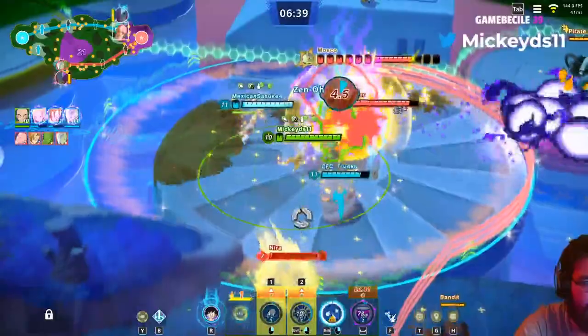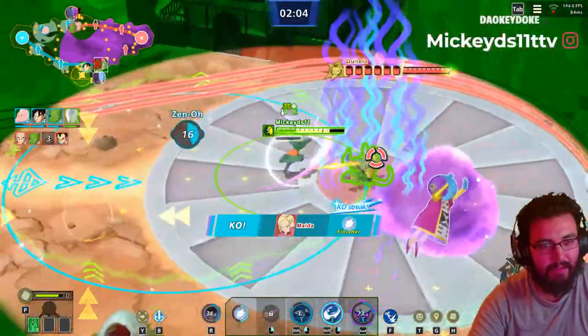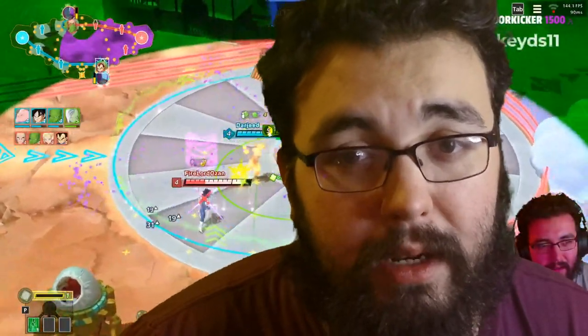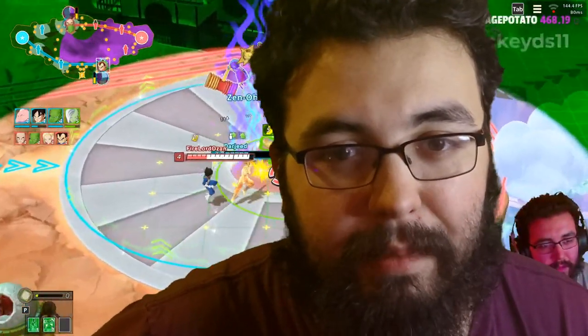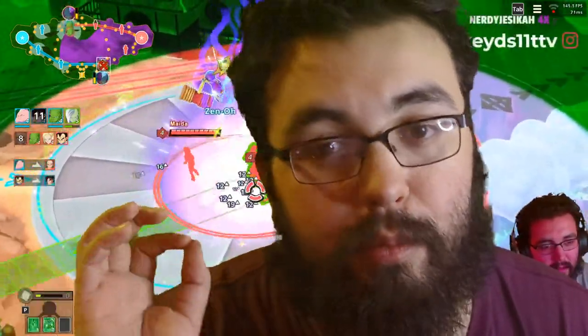You have a certain amount of time to deal damage with Zeno there — there's a countdown timer going down. If you didn't destroy it, you're automatically pushed out of the area. Unlike most MOBAs, it'll just push you out — you're not going to take damage after the timer runs out. The game is a little casual that way, which is pretty nice.